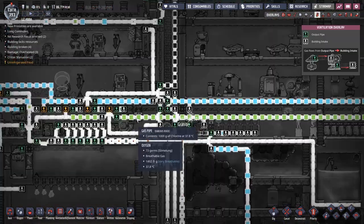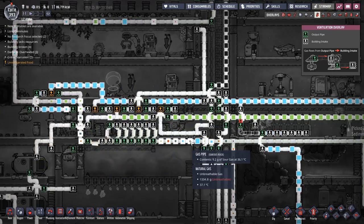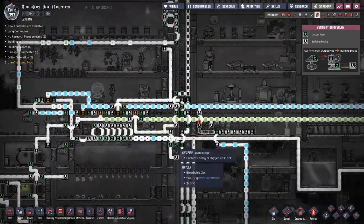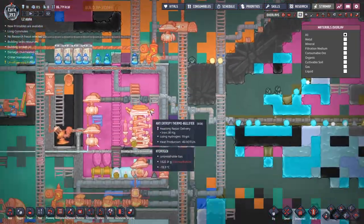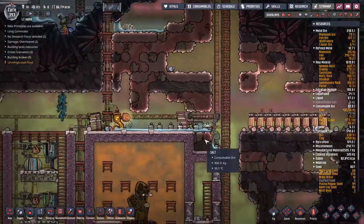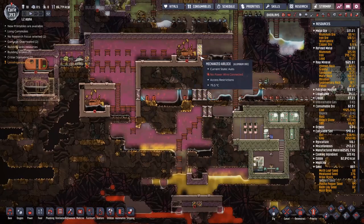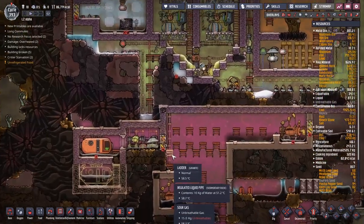What is this purple stuff? The word I'm looking for is sour gas — I don't want sour gas in here. We don't want to end up jamming the whole system up with oxygen. Why is there sour gas here? It's managed to escape somehow, even though we've had all these doors closed. Some bits have escaped and I don't know how.